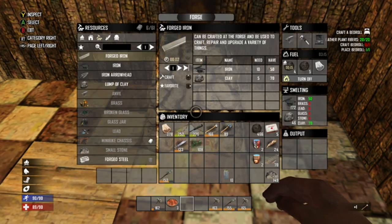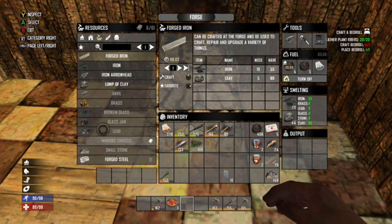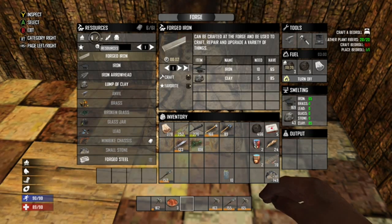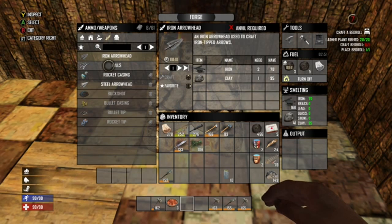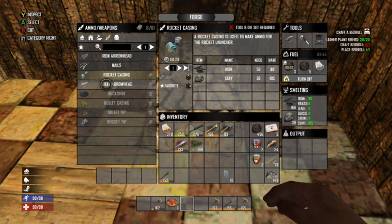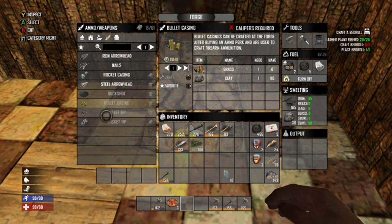We're getting the sledgehammer! Oh, but it requires a recipe. So we can make all this stuff in here I guess. Resources — what kind of ammo? We can make iron arrowheads. Nail... okay so smelting gives more than what you put in. Rocket casing, bullet casings — I know all this so that's good. Wait, that's skills — I don't know all of it, so we need the skills to do it.